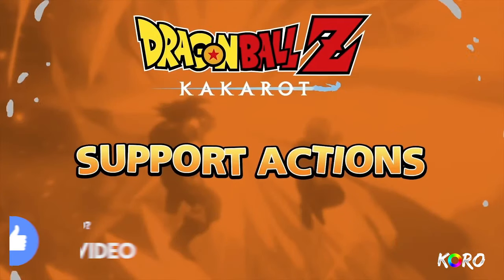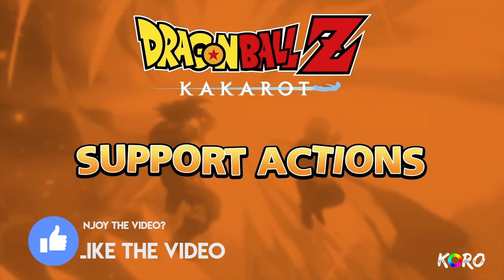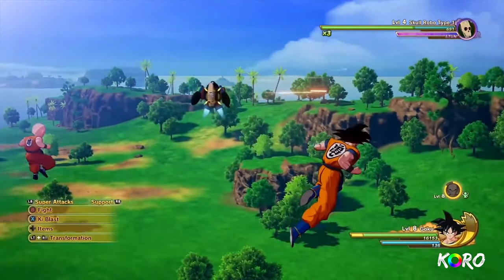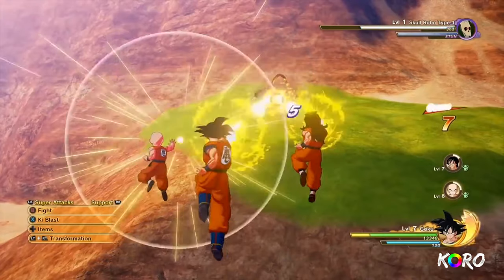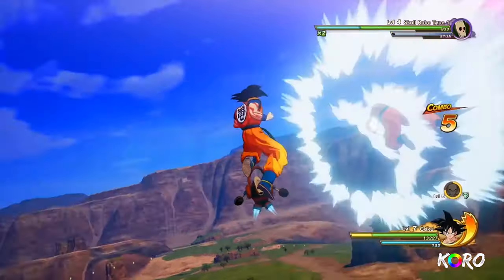Along with their unique skills, each support character will also fight alongside Goku during combat and take certain actions depending on your play style. For instance, they may help you connect combos or launch attacks together. The graphics on this game just look so clean.